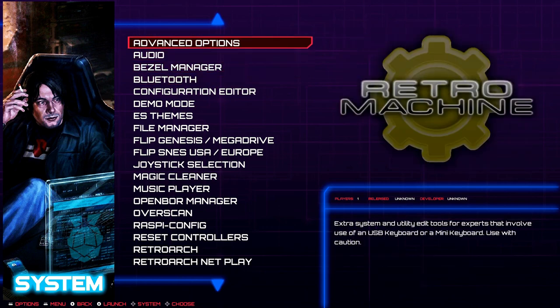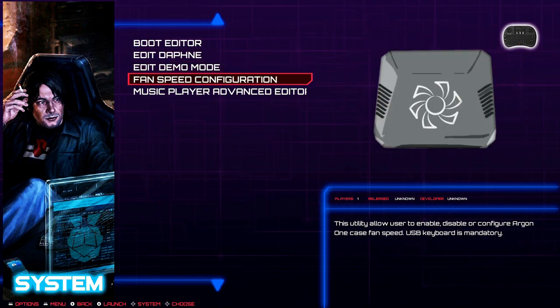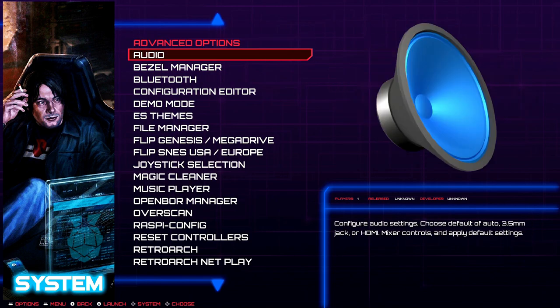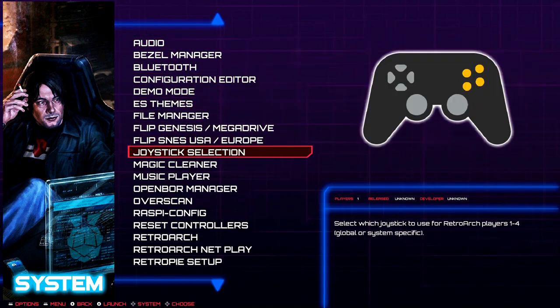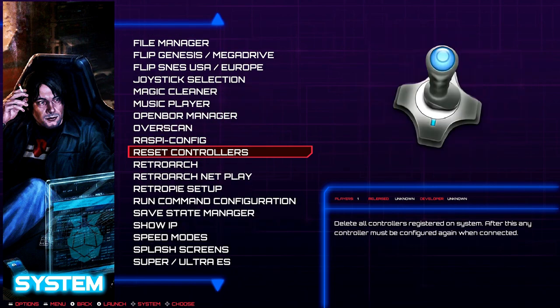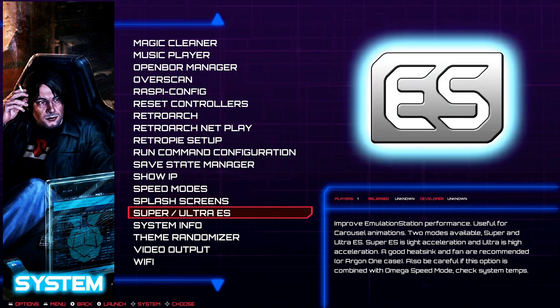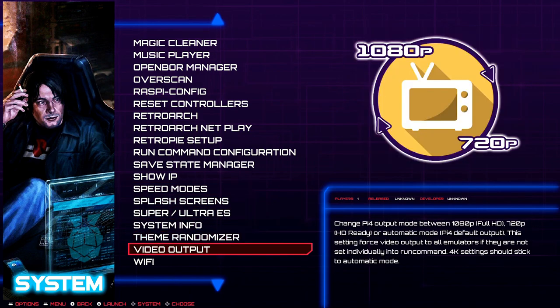In advanced options, you have even more stuff - changing your fan speed, editing the demo mode for exactly what it does, all kinds of stuff. It also comes with overclock scripts and speed modes. There's some optimization, a theme randomizer, and even video output settings.